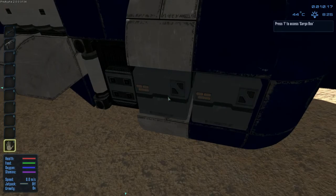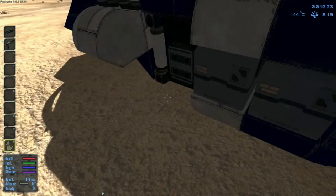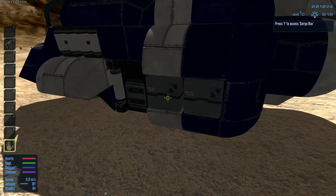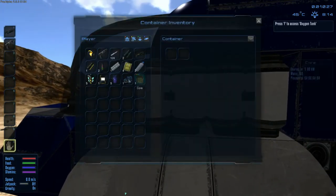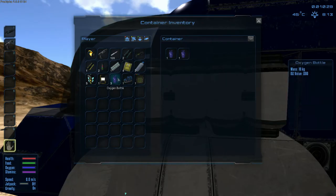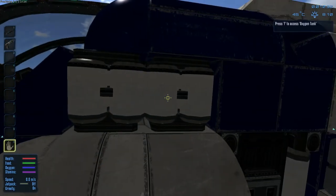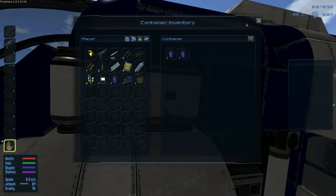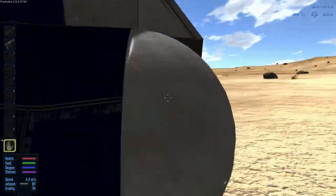Let's grab all the stuff that's in these boxes. I remapped the keys so F is the one to interact with units. For example, like these oxygen tanks - F and shift left click to quickly put that in there, then F to close it again. Kind of like a few other games that do the same kind of idea, which is pretty cool.